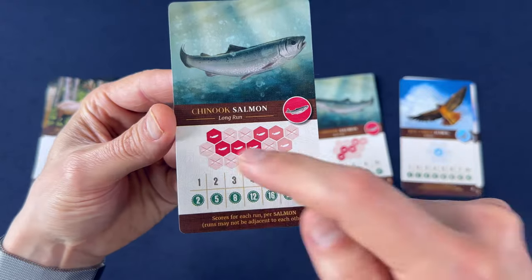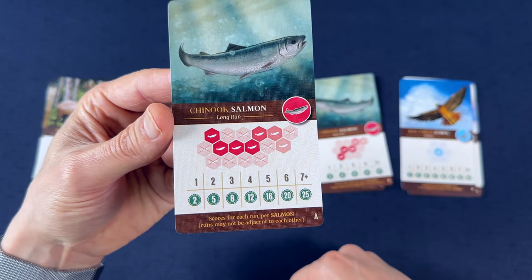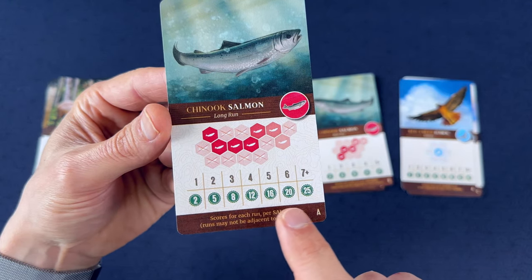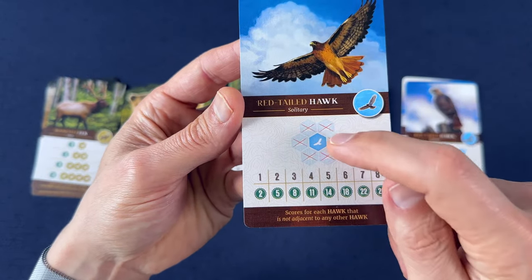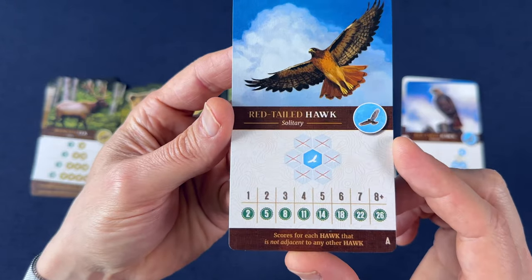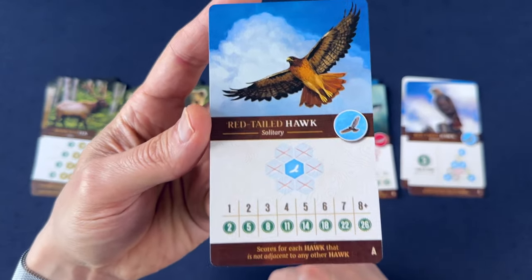You score based on salmon in a continuous line — basically the longest run. You get varying points based on how long your continuing run of salmon are. Compared to the red-tail hawk, they want to be by themselves — specifically they don't want to be surrounded by any other hawks. So you want to place your hawks so that they're not touching.